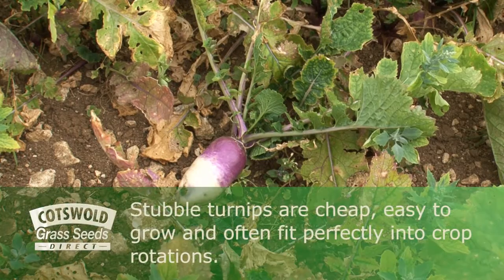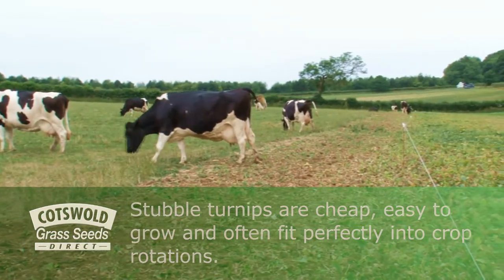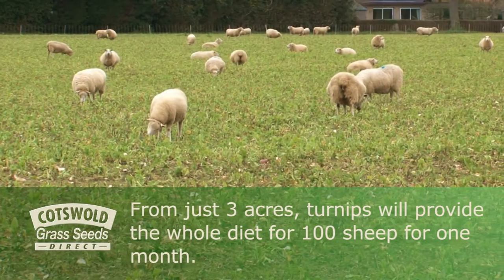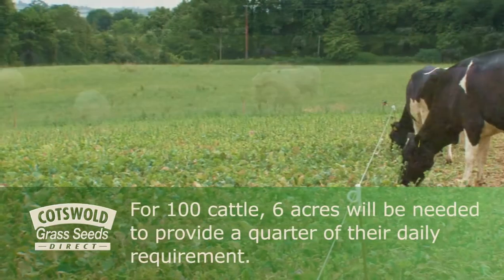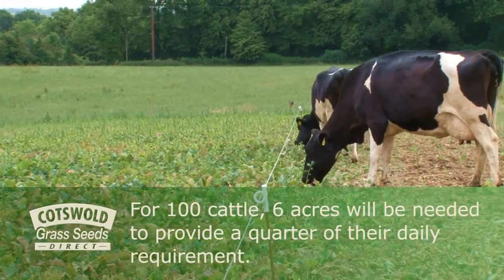Stubble turnips are cheap and easy to grow and often fit perfectly into crop rotations. From just 3 acres, turnips will provide the whole diet for 100 sheep for one month. For 100 cattle, 6 acres will be needed to provide a quarter of their daily requirement.